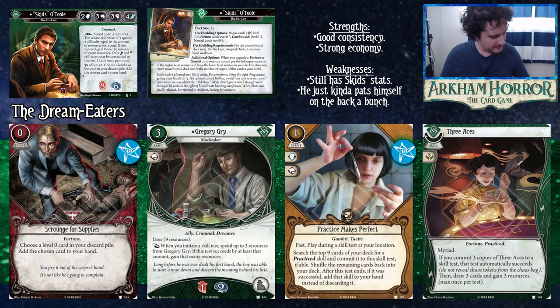From the Dream-Eaters: Scrounge for Supplies — often talked about in hushed tones. Just get a level zero card back. Who's counting? Scrounge for Supplies, that's who.